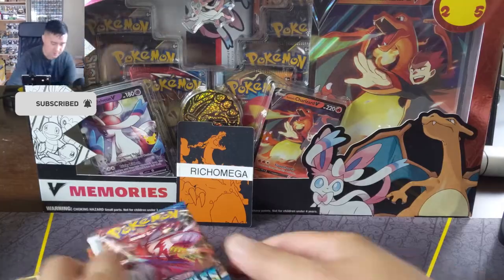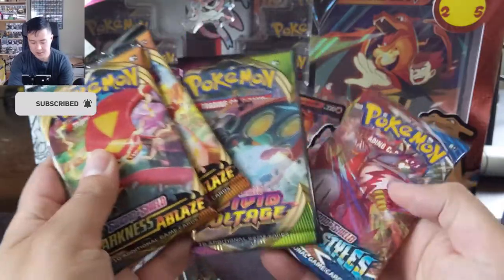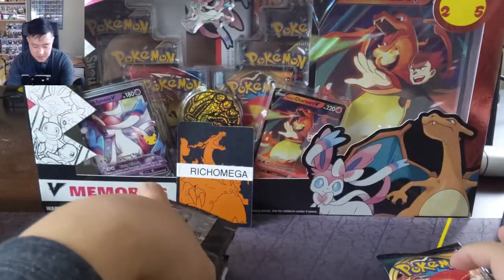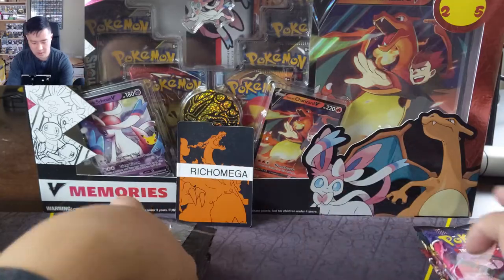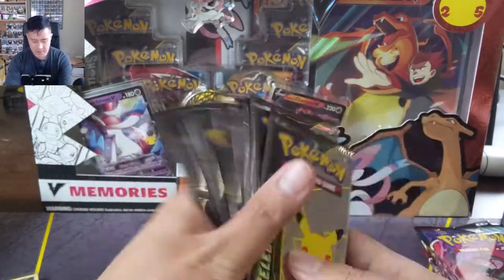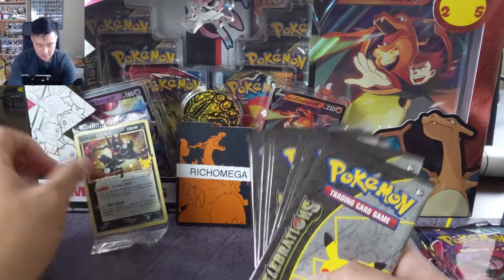Just to double-check the pack selection: we got four packs — Darkness Ablaze, Vivid Voltage, and Battle Styles, plus a Chilling Reign — so no Devolving Skies, which was a little disappointing. But then we got our ten Celebrations packs. Alright, good luck — hoping we can pull an Umbreon.